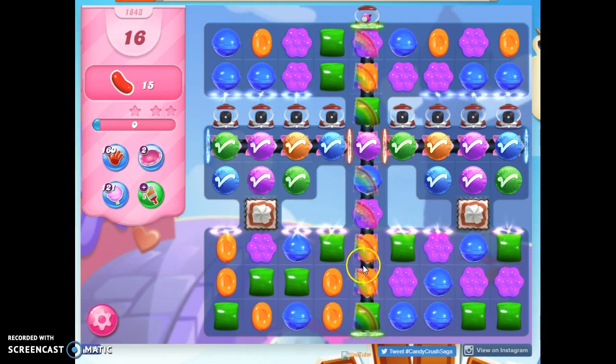Notice that I've got these chameleon candies on the board — that means they're going to toggle back and forth between two different colors. That also means there's a strong potential for me to get this set up with another purple to get a color bomb, so I'm going to try for it.